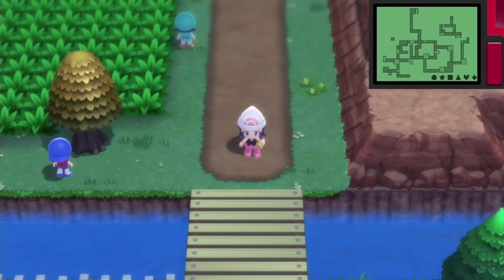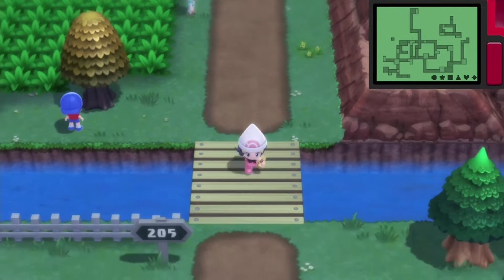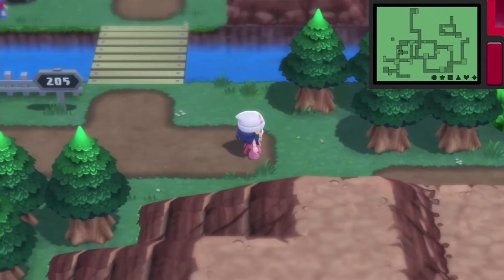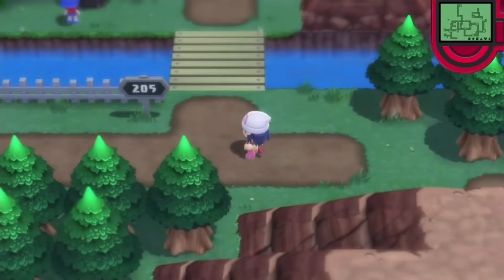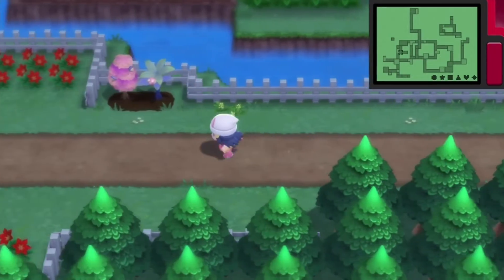Hey everybody, Kiara here back with some more Pokémon Brilliant Diamond for the Nintendo Switch. Last time we left off, we caught all three Lake Guardians in Lake Valor, Verity, and Acuity. We caught Azelf, Uxie, and Mesprit, and now we are trying to hatch this egg, so I'm just gonna run.